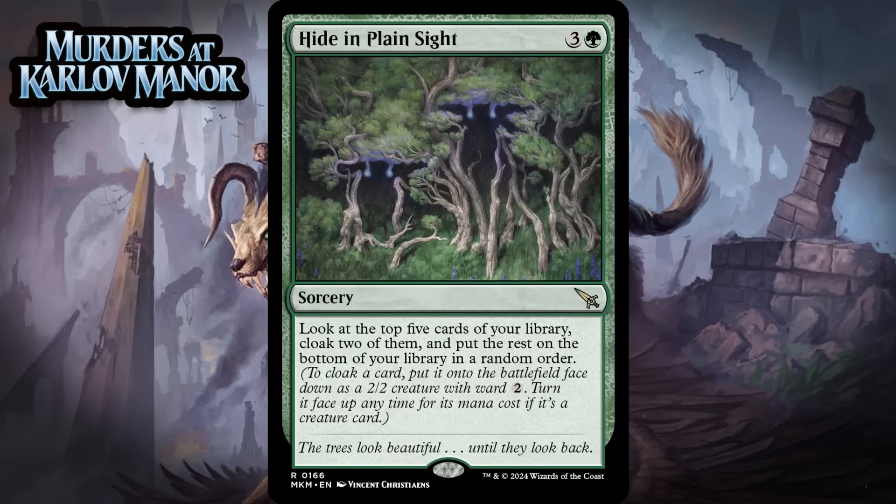Next up, it's Hide in Plain Sight, which for 3 generic and a green is a rare sorcery. Look at the top 5 cards of your library, cloak 2 of them, and put the rest on the bottom of your library in a random order. To cloak a card, put it onto the battlefield face down as a 2/2 creature with Ward 2 — turn it face up at any time for its mana cost if it's a creature card. 4 mana for 2 2/2s is a pretty nice deal, and in this case it's likely you've grabbed a couple of cards that won't be 2/2s for long. I'm giving this a B+.